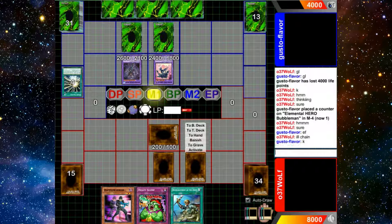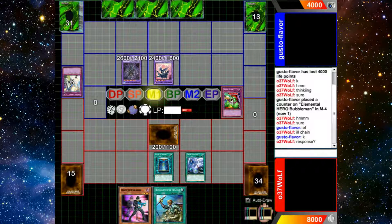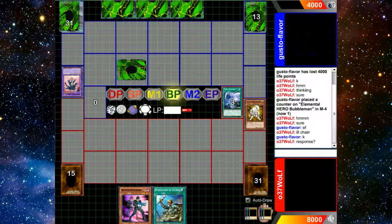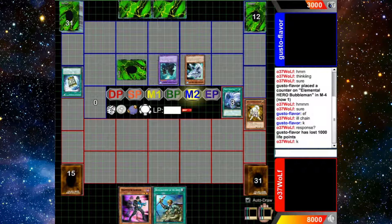He goes for Acid, tries to pop my back row, but they're two chainable spells. So I chain my Twin Twister, hit both back rows, and then I chain my Book of Moon, booking his Acid. There's no point in booking his Dark Law because he can just flip it. Fortunately he attacked into my Ryko, and that's going to take care of Dark Law. I mill, and it's going to be a pretty awful mill — no advantage, no good mills, no options to work off.